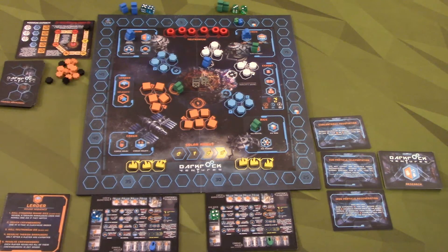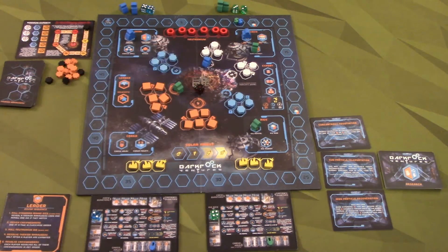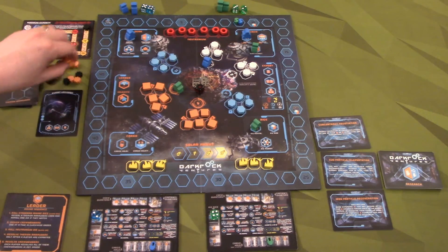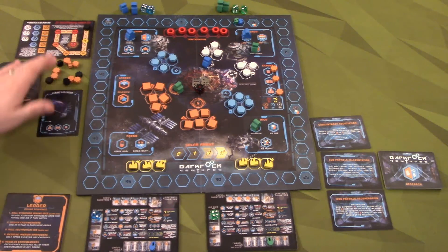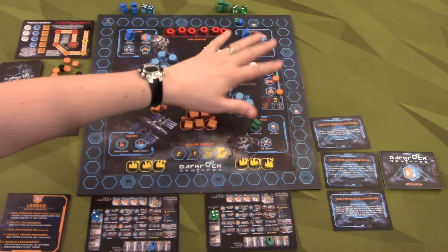Everything's placed. Next we roll the neutronium die and we get a one. Too bad we didn't put somebody on the two. So blue is first going to draw his first Theron Marauders card, and he gets export lockdown - all three spots get damage. Now the question for the designer is, is that one damage or three? I'm making it harder by doing it as three. I don't know if it's supposed to be one or three - the rules don't say it. They just say any time there's an attack, place a damage token. I don't know if that's an attack on three, but that's how I'm going to play it.